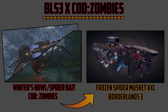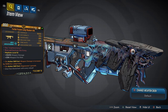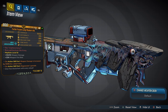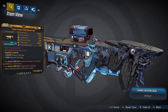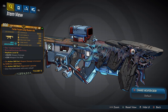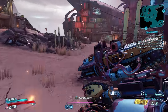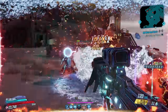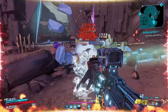Next item up is a cross between the Winter's Howl, which can be found on Five, and the Spider Bait wonder weapon easter egg from Zetsubo no Shima — here in the COD Zombies x Borderlands 3 crossover, we have the Turbo Frozen Long Musket XXL. The design is just out of this world — look at those zombie eyes on this weapon. The damage is 54K, and action skill end gives 100% increased damage; action skill start regenerates a grenade. Look at the cryo from the Winter's Howl just freezing enemies to death — they're exploding into ice crystals.